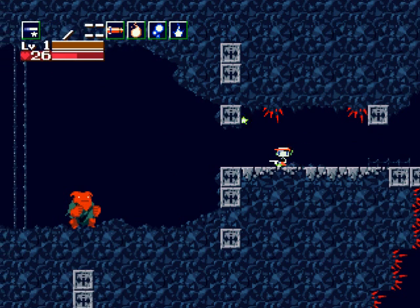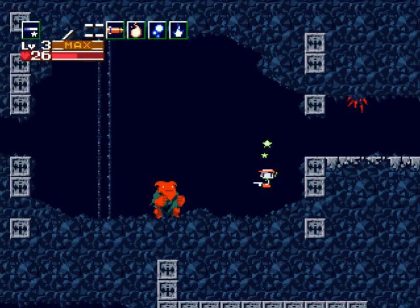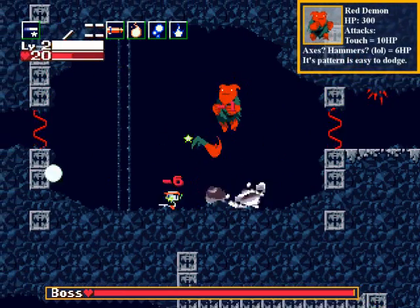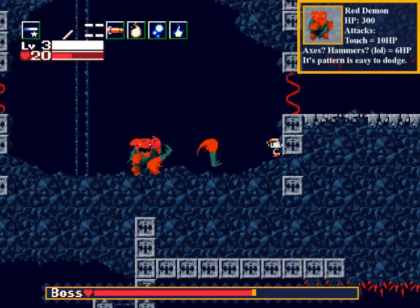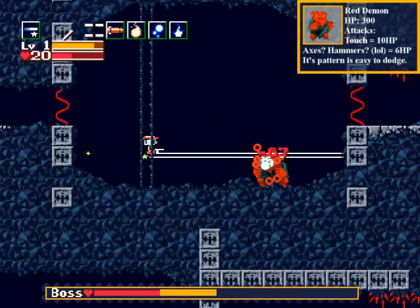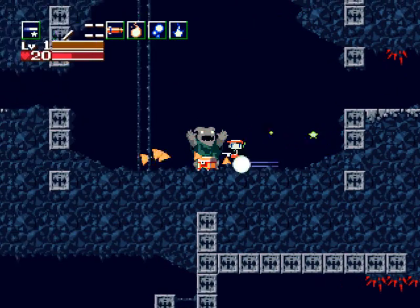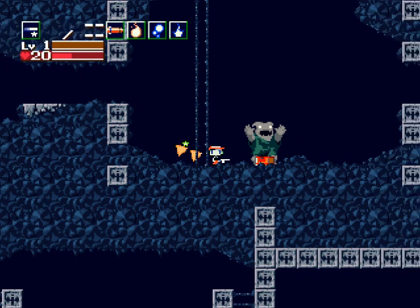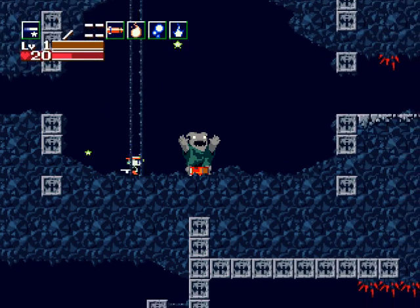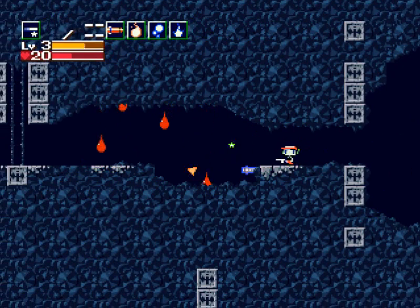This right here is the next boss — get your gun charged up. This is the Red Demon. He shoots three shots, then jumps up midair to shoot three more — that's his pattern. It's very easy to dodge and easy to get the hang of. I took one hit at the beginning because I was being an idiot, and it's already over. You get the Clay Figure Medal for beating him — it's an optional item you don't have to pick up.